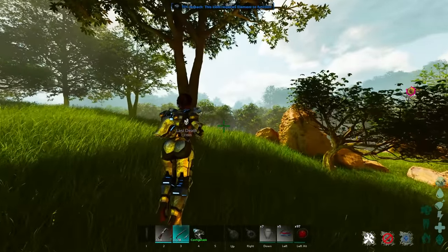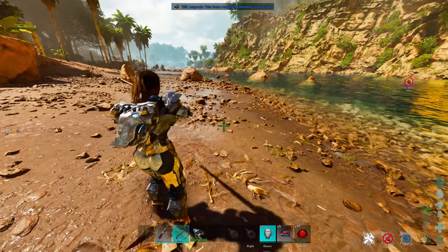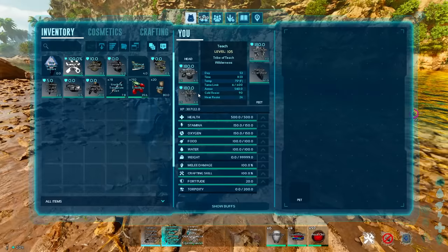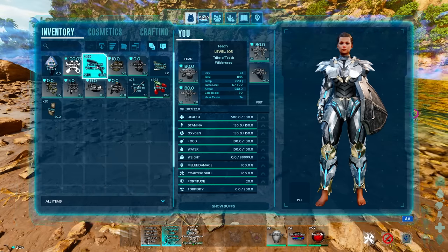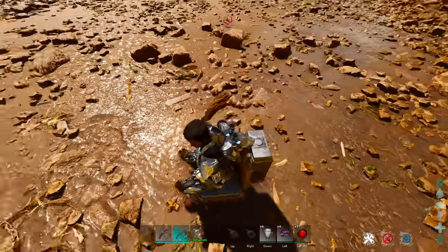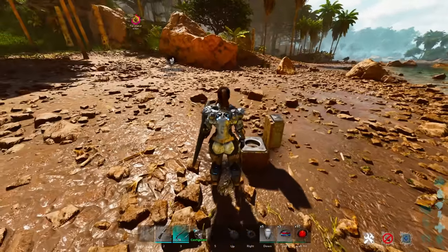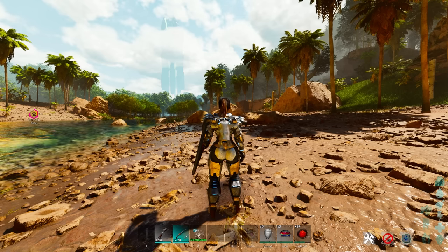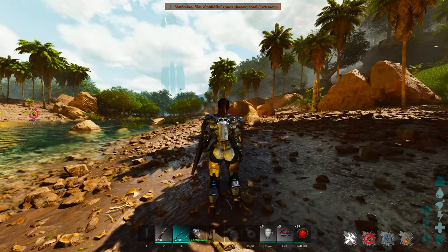This one is new to ARK Survival Ascended. In order to spoil meat instantaneously, you can eat a bunch of food, have a toilet ready, put meat inside the toilet, then sit on it and hit the plus key to poop. You have to actually be ready to poop. This is new to ARK Survival Ascended — you can instantaneously spoil every single piece of meat inside a toilet. Thousands and thousands of pieces of meat in not even half a second. Use the toilet to poop and get a ton of spoiled meat immediately.